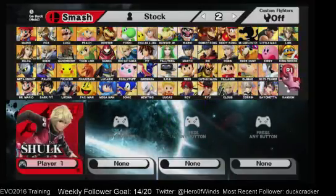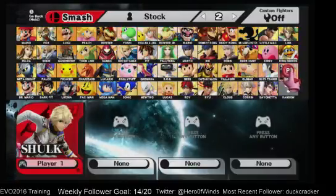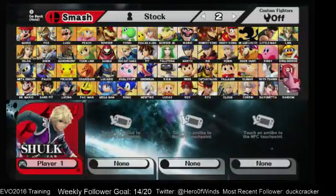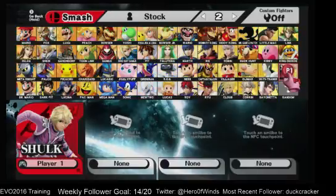On Shulk, slot 2 is Master Form — Sora's clothes from Kingdom Hearts 2. Slot 3 is the Black Mamba suit, which is a black suit with a black Monado. There's a Melia Colored Shulk, the Green Gadolt Shulk which is actually green not pink, and then the Alvis Shulk.